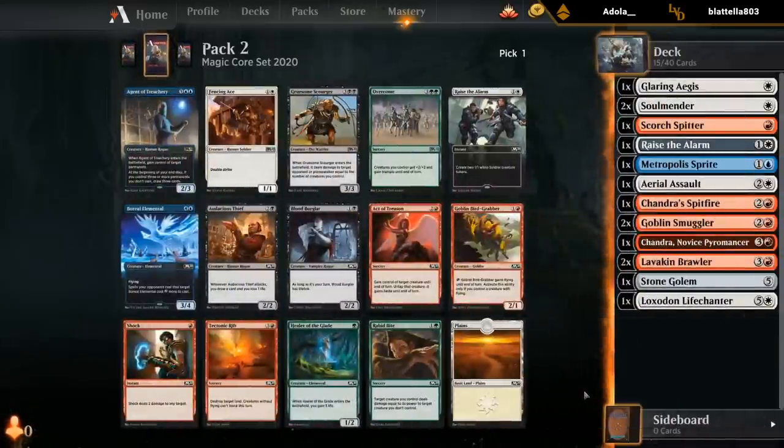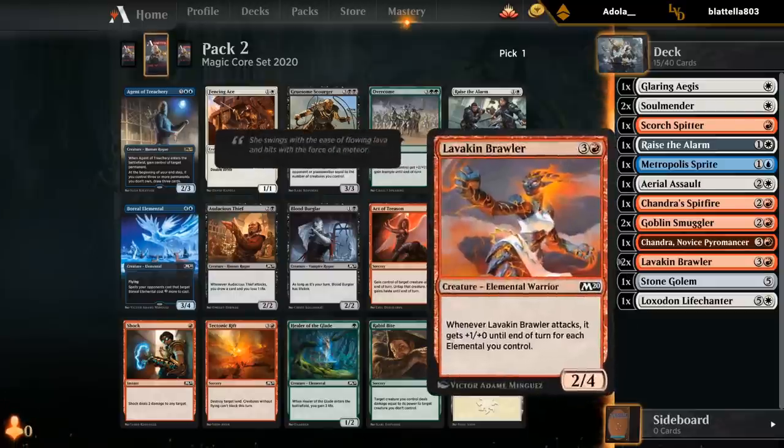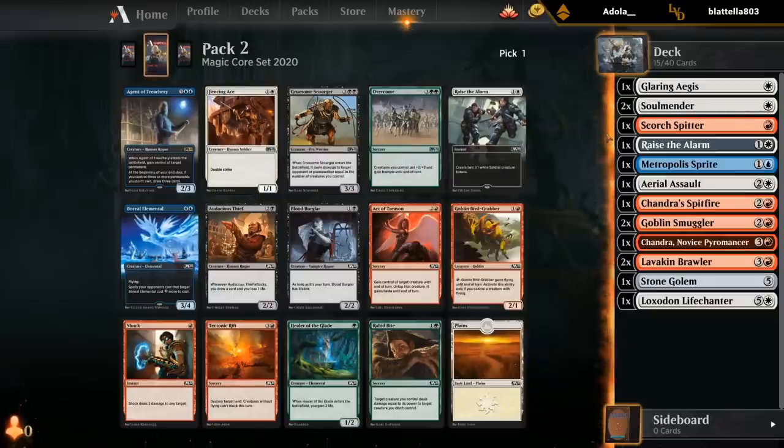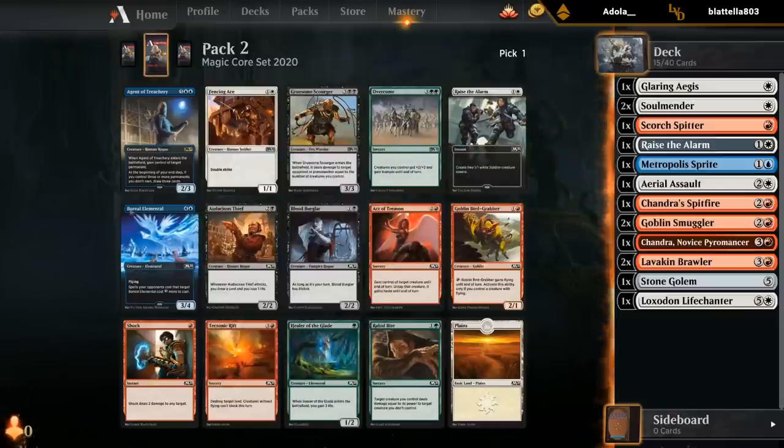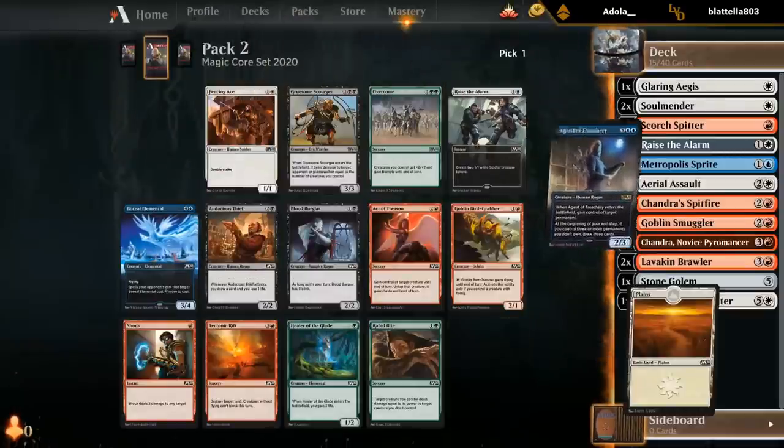Blue-red it is. Agent of Treachery is definitely among the more powerful rares in the set. There's also some decent red cards here — Shock would be a nice one, Audacious Thief in black, some okay white cards and Raise the Alarm — but Agent it is.